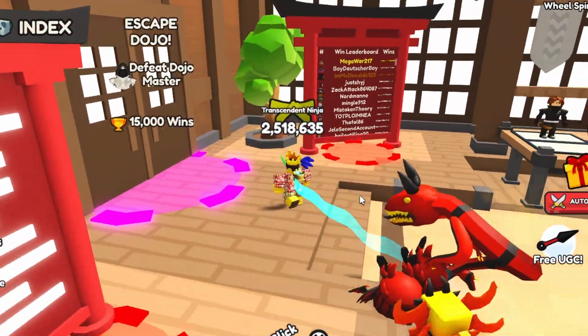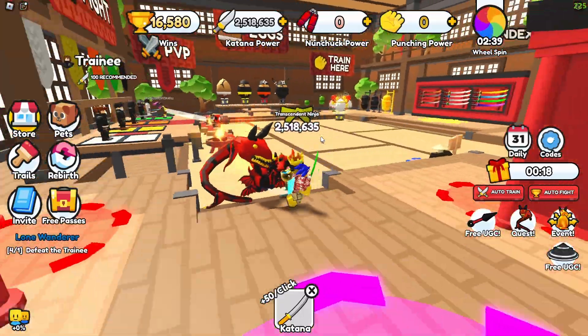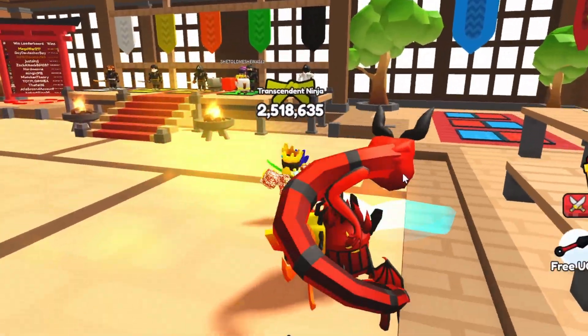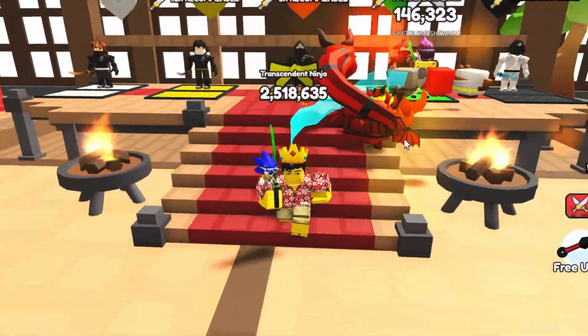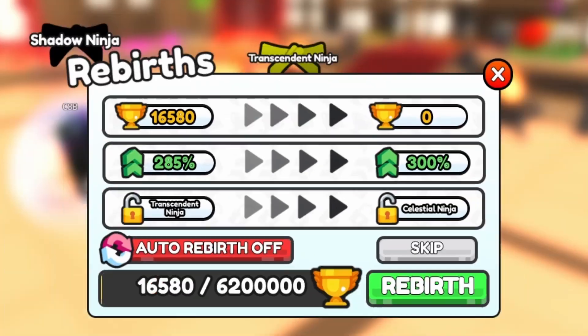You can fight enemies for wins, which you can then use to get into the next zone. It's similar to other games of this type — there are eggs you can buy with wins and then use those to get boosts and power-ups.